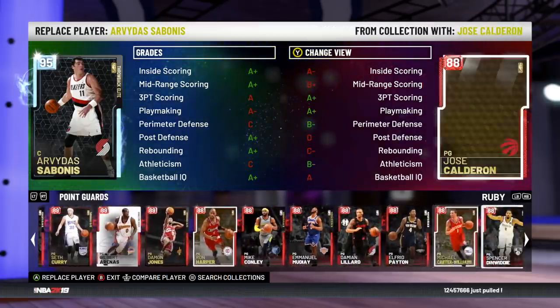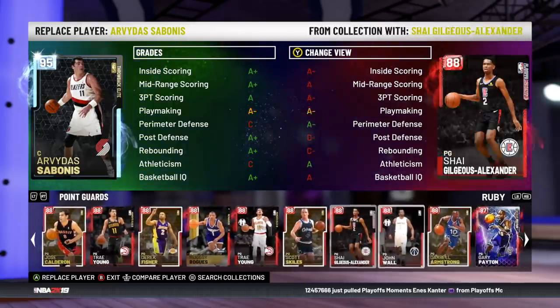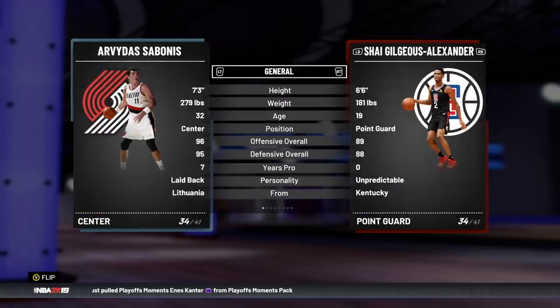I'm going to be using this guy in my budget squad — I haven't used him yet and probably won't use him today. It is a guy that actually could be a beast: it is Shea Gilgeous-Alexander. He's a defender with 5 gold badges. I wish they gave him at least 1 or 2 Hall of Fame badges, but he is a 6'6 long point guard.